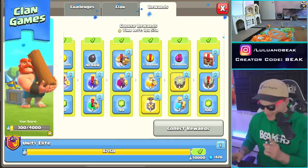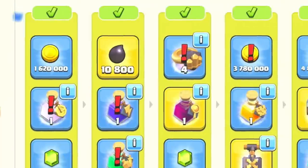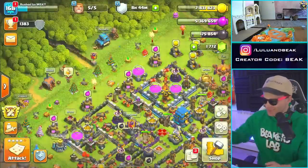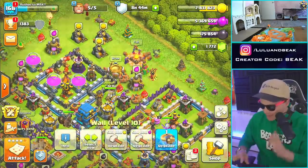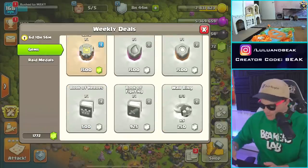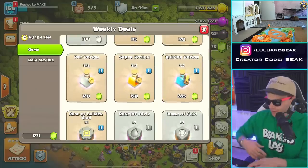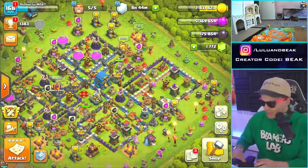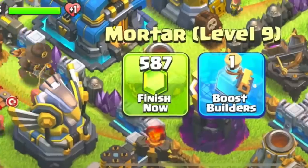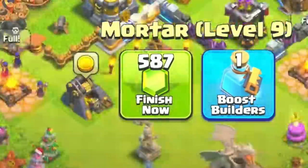I'm gonna take that shovel, I'll take that, I'll take that, and I might come back for that book of heroes because we're definitely gonna need it on the other side. Either way, we're gonna get this one done even if we have to gem it. Speaking of gems, sometimes you can buy a book — no, they don't have a book of building over here. Sometimes you can buy one for 500, which would be a better deal than 587.